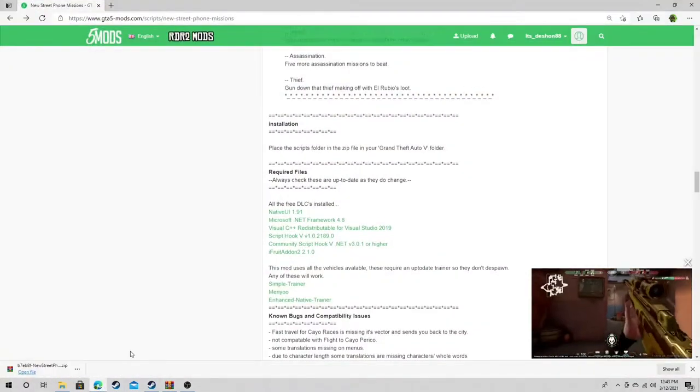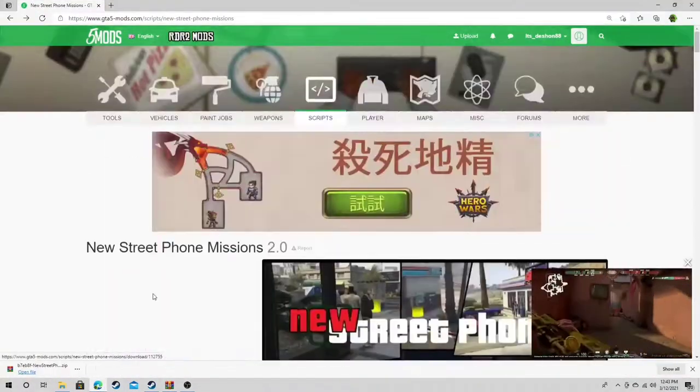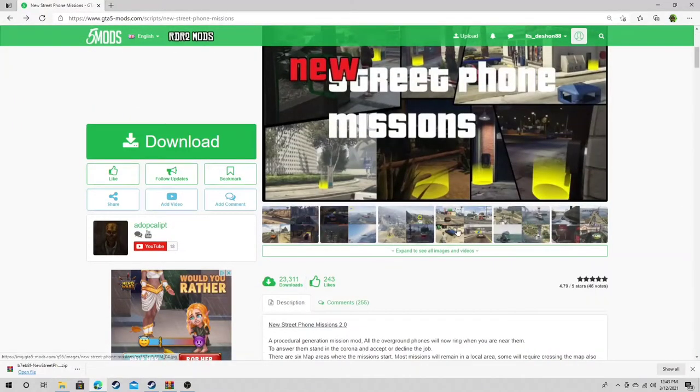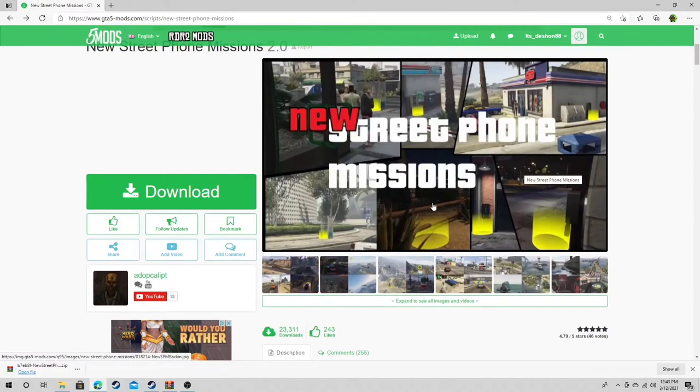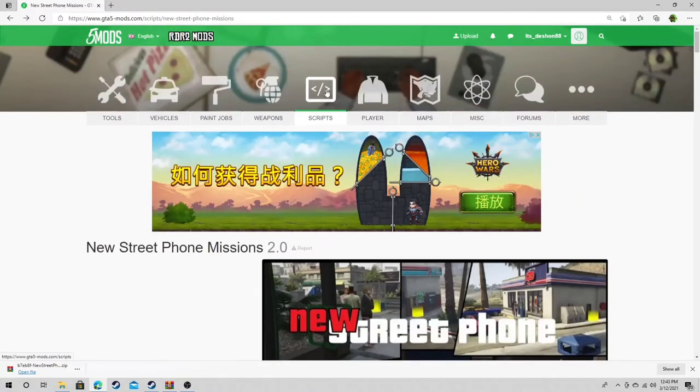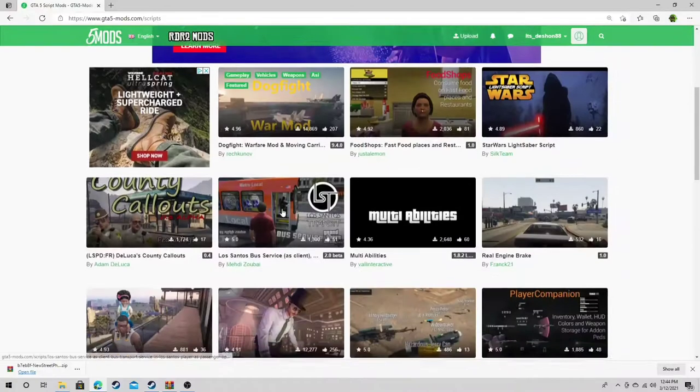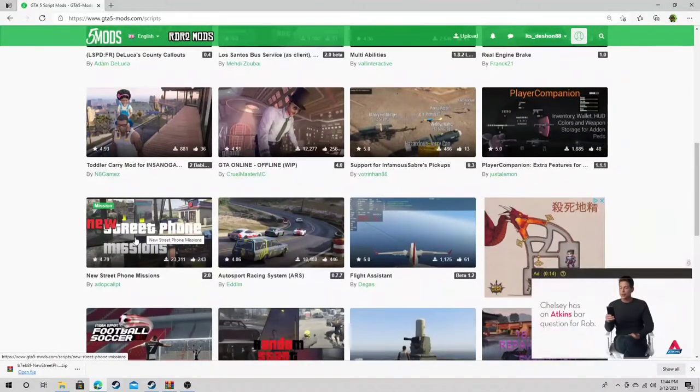Today we are checking out these new street phone missions. For those of y'all who want to know how to get to it, number one — everything you need is in the description. You can also hit where it says scripts, make sure it says latest versions.